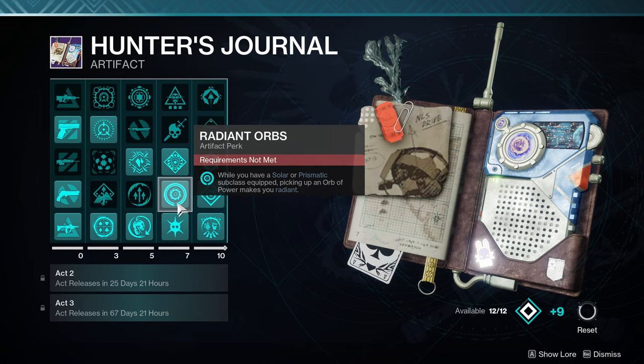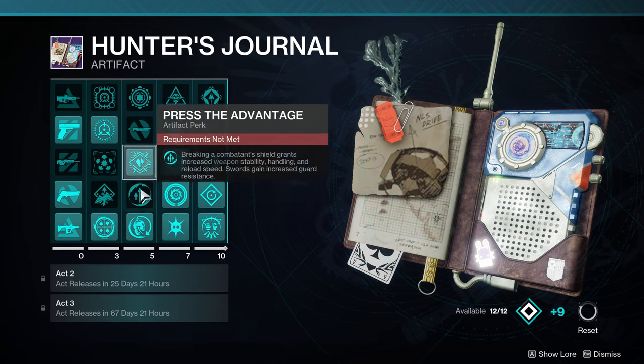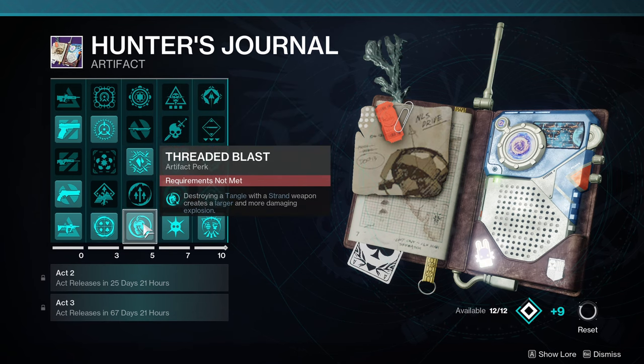Also Void Hegemony, Radiant Orbs, and Galvanic Armor. And either Creeping Chill or Threaded Blast, depending on whether you are running a Stasis Weapon or a Strand Weapon. Stasis Weapon is probably your best option.